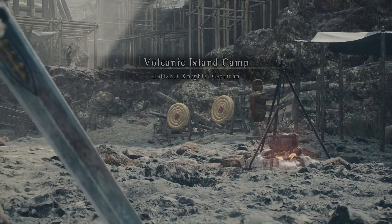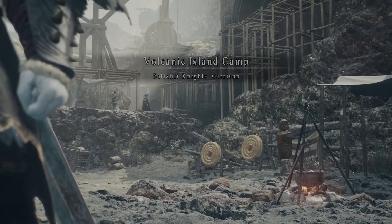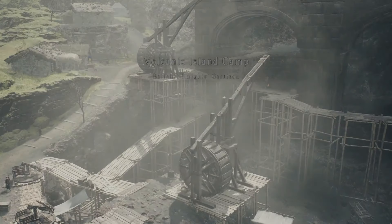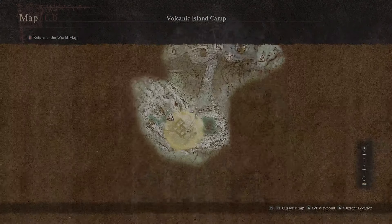It is a very easy, straight shot from the house to this camp, so I wouldn't really worry about trying to find this area. Just follow the pathing inwards towards the volcanic island and you'll eventually come across this camp, even if you don't look at the map whatsoever.